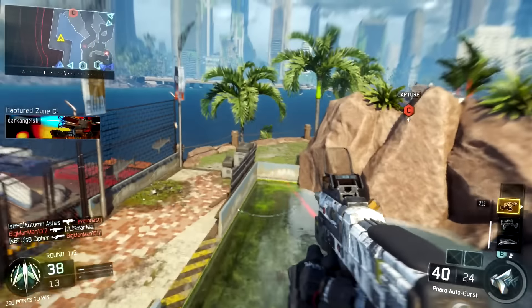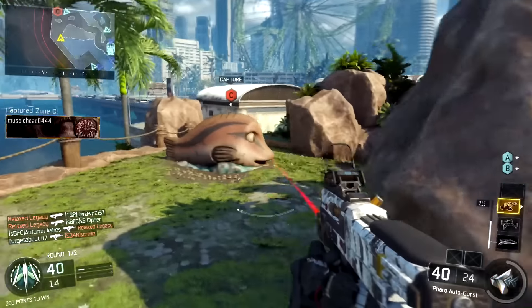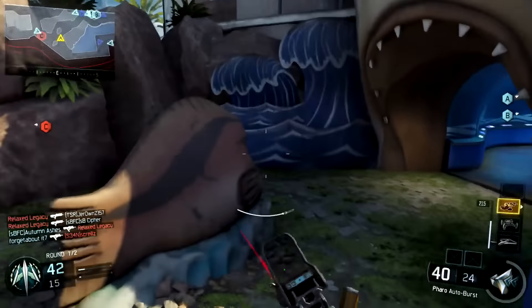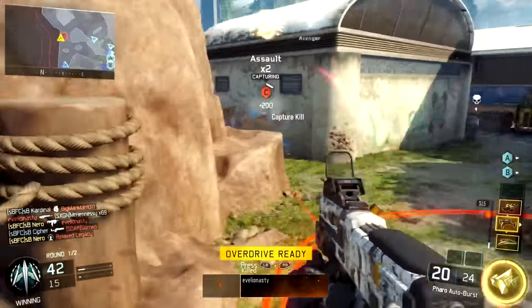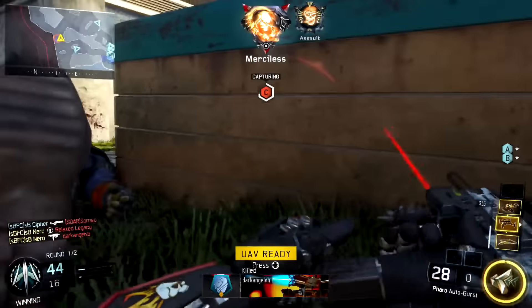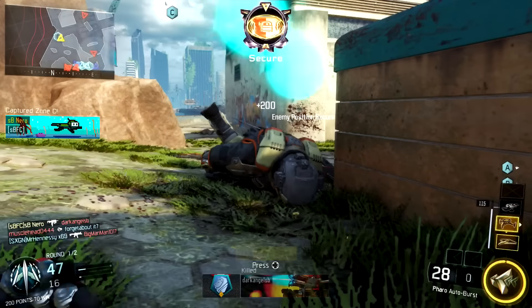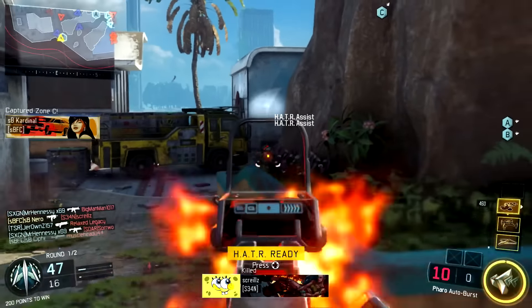I'm going to head up here to the C flag and you guys are going to see how ridiculously quickly you can kill people. The time to kill on the Pharaoh is insane. There are 3 people up here — I take out this guy by hipfiring, this guy by ADSing, and this guy by ADSing. It was so easy going in there — just boom, boom, boom, boom — the Pharaoh just melts people ridiculously quickly.